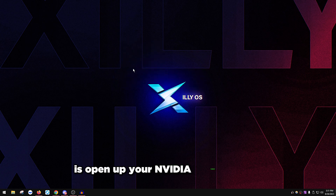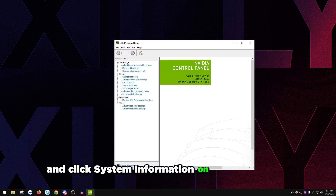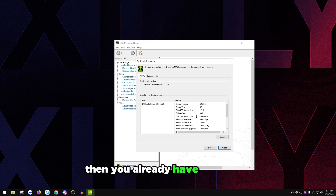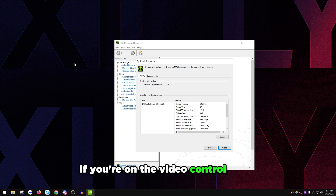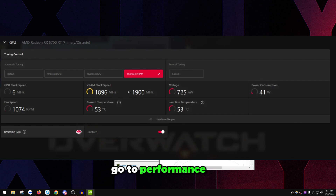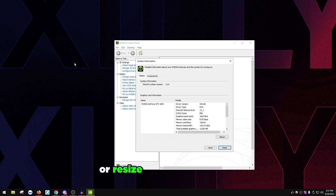The easiest way to check if it's already enabled is to open up your NVIDIA Control Panel, click System Information on the bottom left, and it will show a column that says Resizable BAR Support — it should say Yes or No. If it says Yes, you already have it enabled but you might just need to force it for your games. For AMD, open your AMD Radeon Control Panel, go to the Performance tab, and make sure Clear Access Memory or Resizable BAR is enabled.